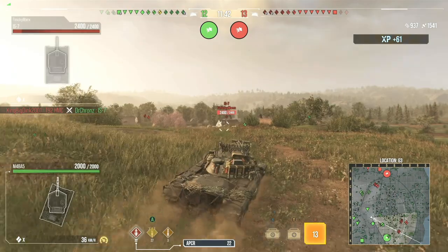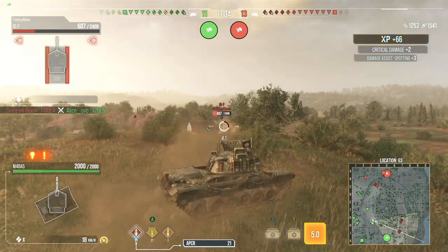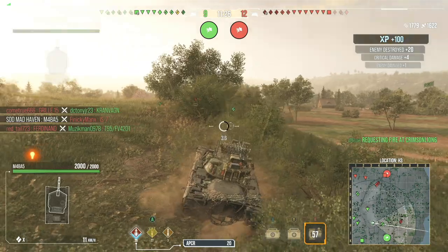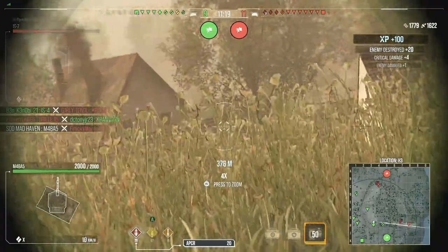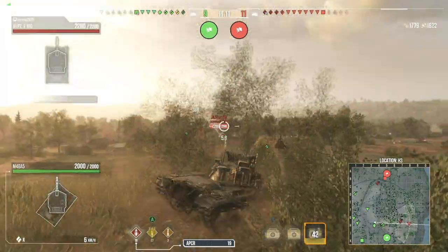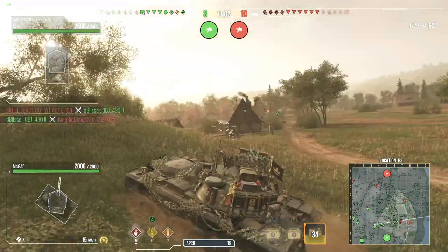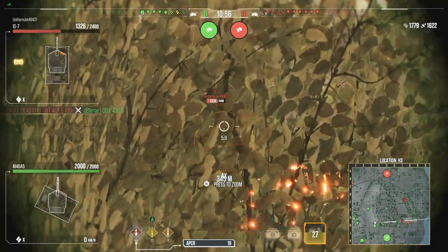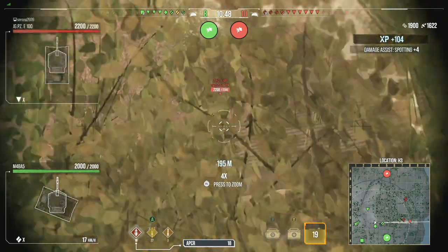Whenever it comes down to your gameplay, the last thing you want is to obsess over damage in the very beginning. In this match, at three and a half minutes in I have 1,779 assists and 1,622 dealt. I was paying a whole lot of attention to the map, trying to focus out as much as I could. The number one thing I knew I needed to do was be a threat — and the best way to be a threat is to not be aggressive. Looking at the map, I see how far spread the enemies are, how spread my team is, and I don't feel like reinforcing a flank is a great idea.